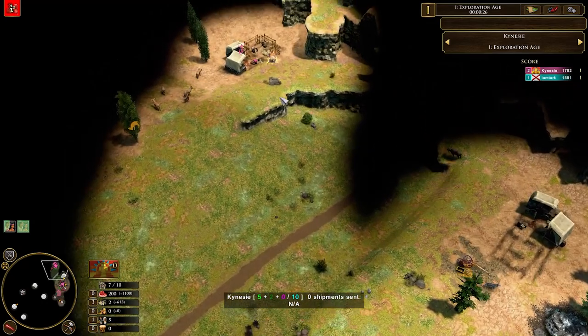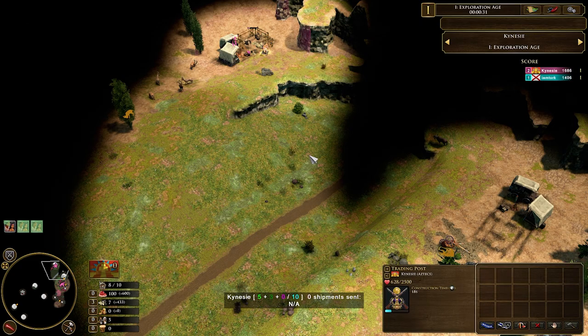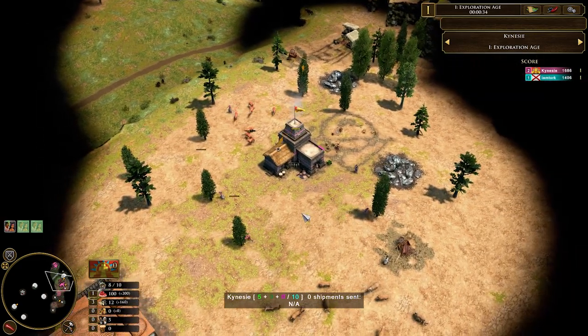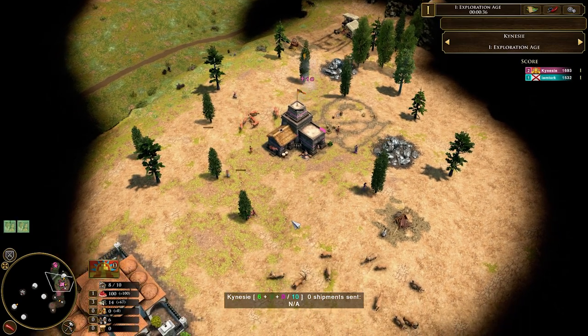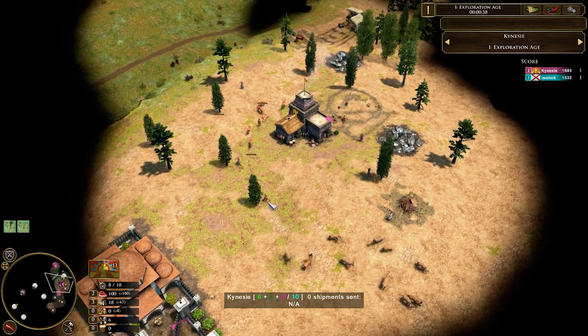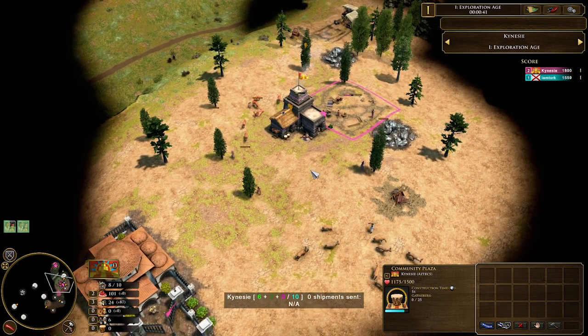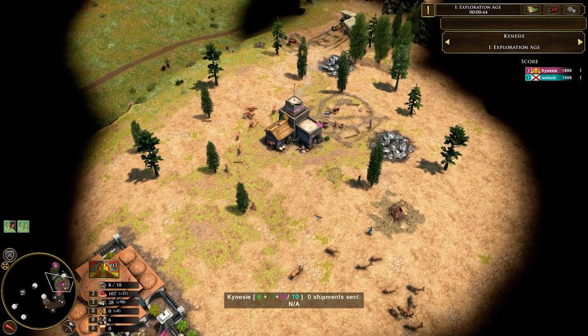The first thing he does is immediately find that trade post. If you have a trade post on your map, go and grab it with your explorer as soon as possible. You have the starting wood to do that, then move some vills over to wood, and the next thing you want to build is a community plaza. The reason your vills are gathering wood is to get your house down.